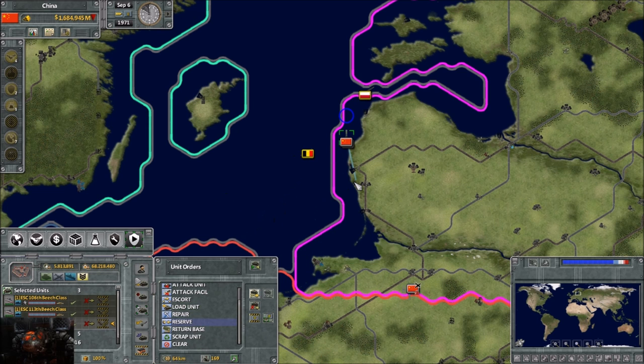You can tell units to go into reserve. If you double-click any of these orders, it automatically does it for you. Double-click repair and highlight a unit, and it'll automatically select a base and go. You can also single-click and then click the base. Reserve works the same way - double-click and it finds the closest base and goes into reserve there, or left-click first and then right-click on the specific base you want it to go to.